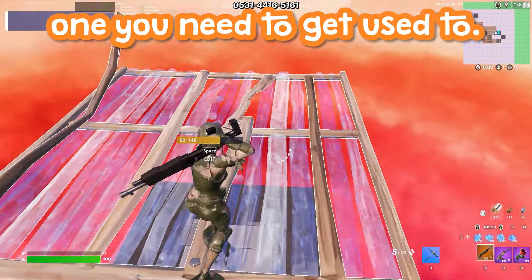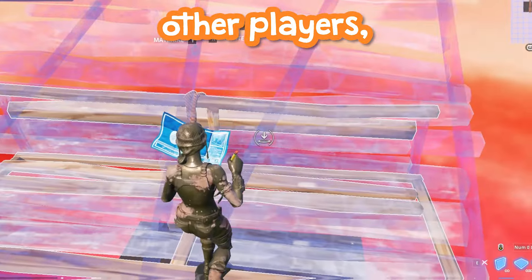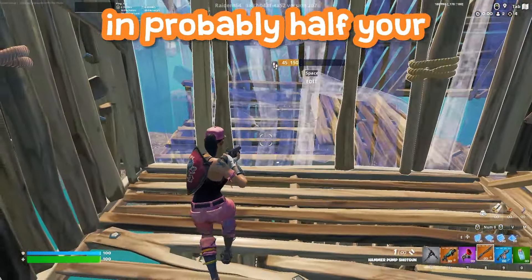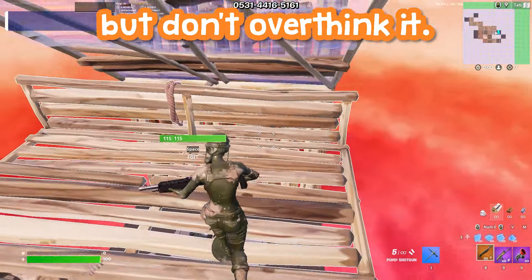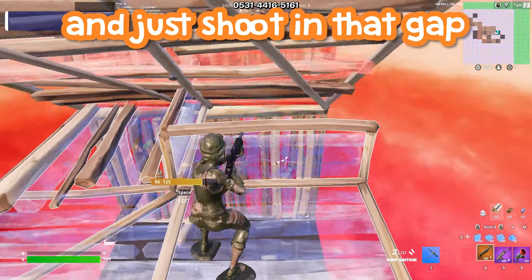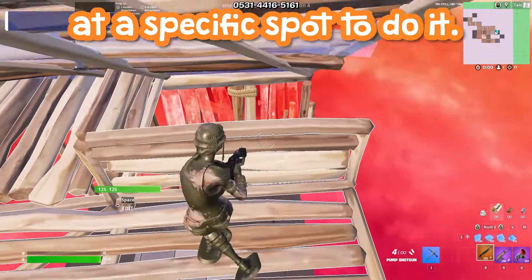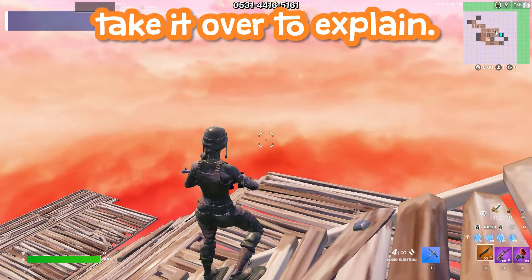Don't overthink it — the counter is exactly how you'd expect. Just shoot in that gap and you'll hit their head for max damage, although you do need to stand in a specific spot to do it. Let me have FNCS winner Peterbot take it over to explain.